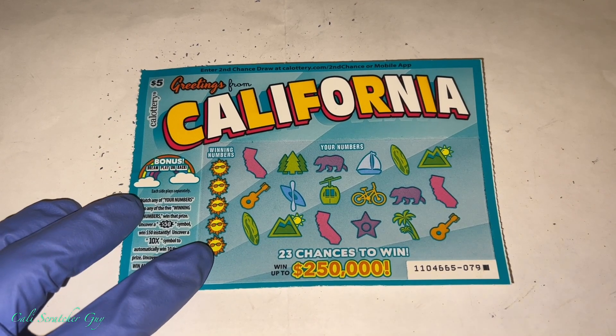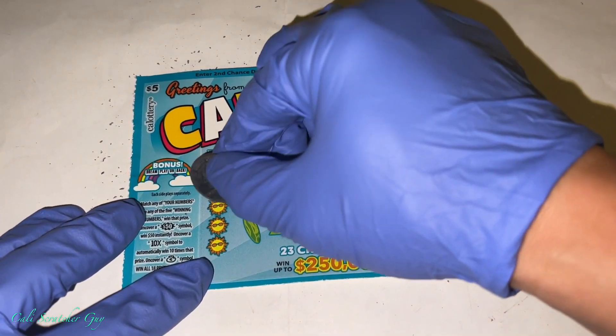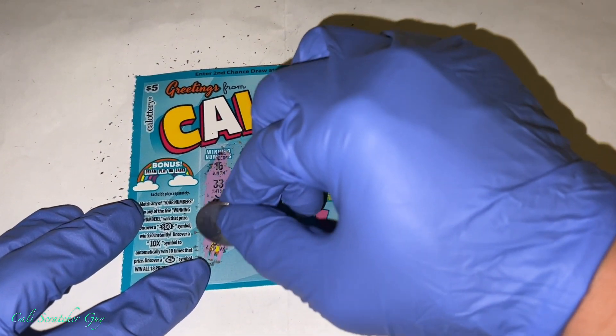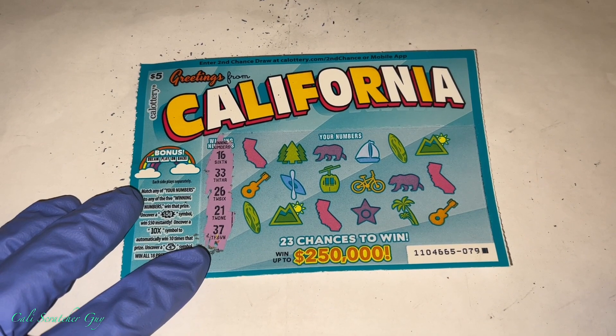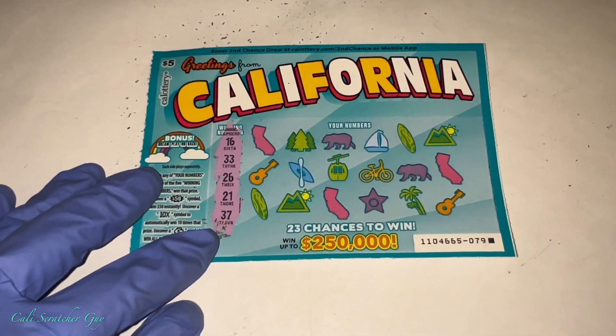Alright, so like I said, we haven't played one of these for a while. Let's give them a try today and see if we get lucky. So it is a $5 card. Winning numbers: 16, 33, 26, 21, and 37.